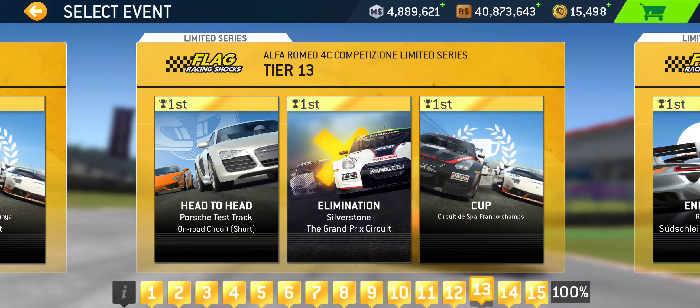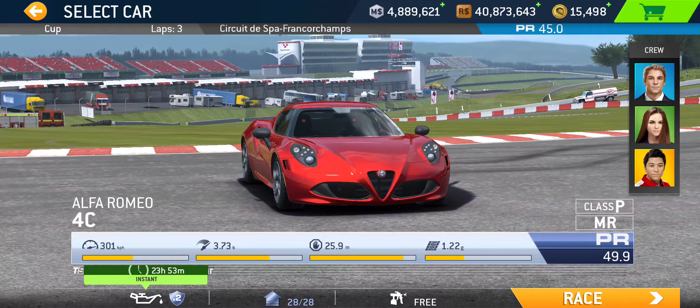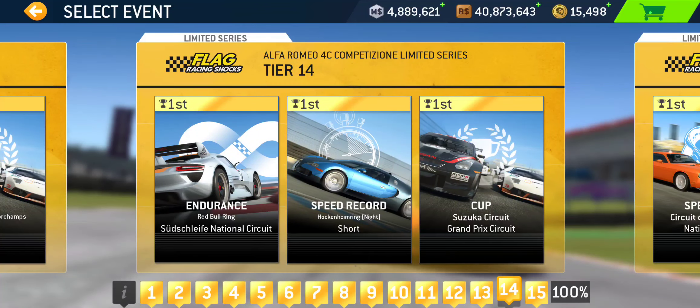Tier thirteen: we got Head-to-Head at Porsche Test Track Short On-Road Circuit — single lapper — followed by Elimination at Silverstone Grand Prix, and the Cup at Spa — three laps, PR 45 required. It's a pretty lengthy circuit, I think that's so far the longest race.